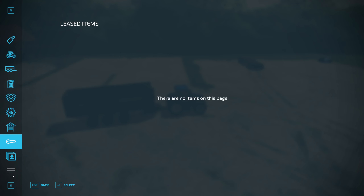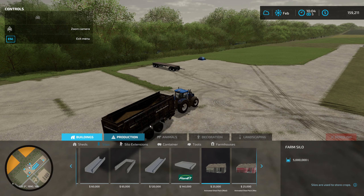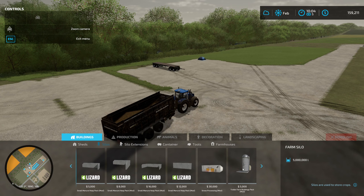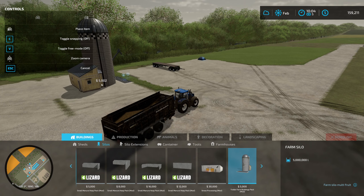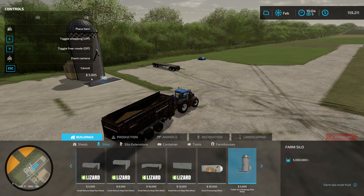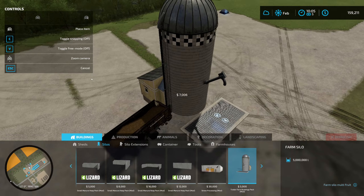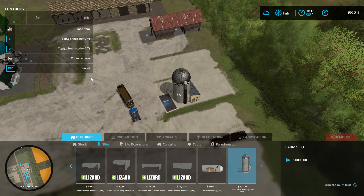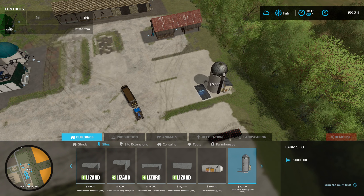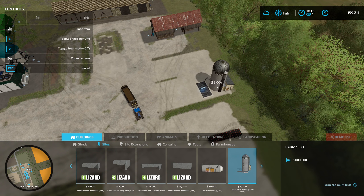What happened there? It's sunk into the ground. Okay, this is inconvenient. I bet there's an easier way. To get this one out of the ground, I think we're going to have to load it into our spreader here.